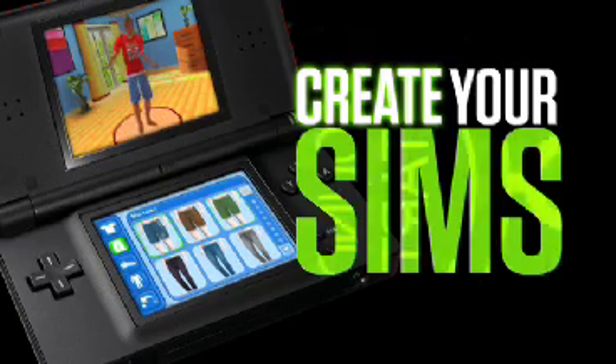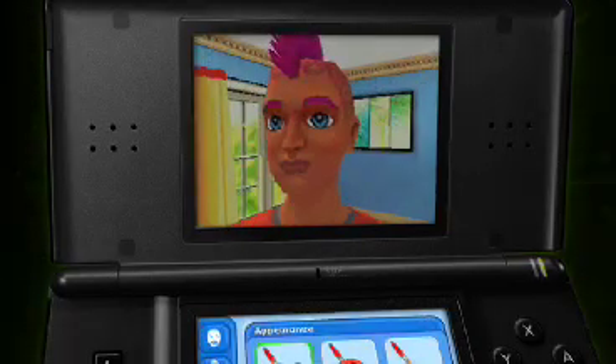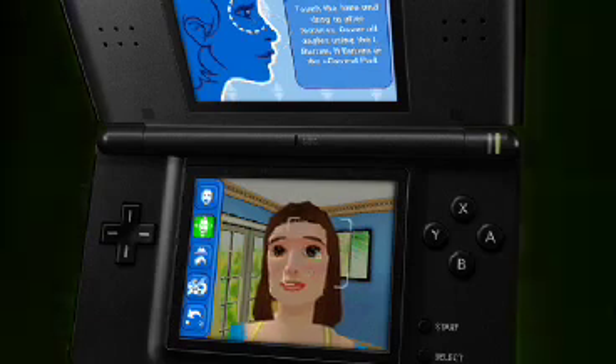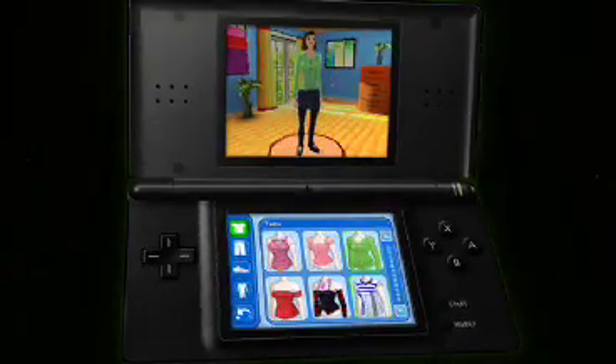Check out this guy. He's got the cool jersey. Like the boots? Nice mohawk. You can totally sculpt their features. You've never had control like this with your Sims on DS before.